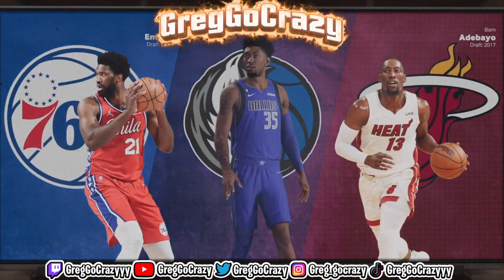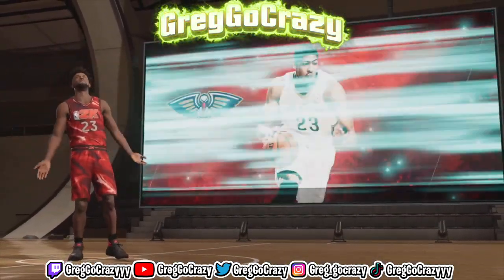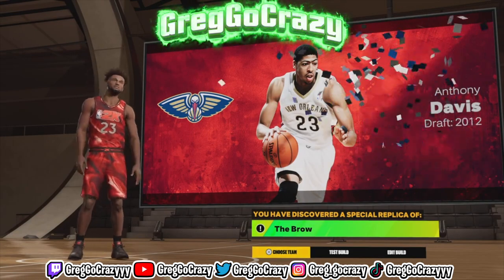As you can see, the shades of this build come out to Joel Embiid, Christian Wood, and Bam Adebayo. As you can see on screen, you have made the 80 overall replica — the Brow prime AD build.